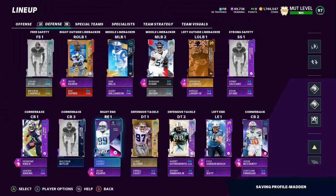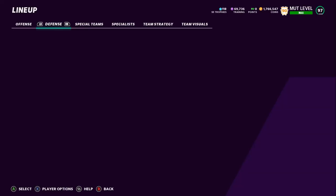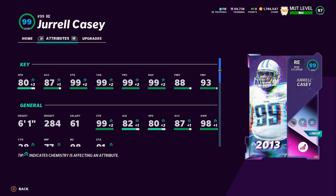I'm going to quickly sub Kevin Carter out just to show you guys his actual overall. There he is — he is a 99 at Right End, but you see Albert goes down to a 96 and Rashawn Evans goes down to a 97 because we lose a couple of Run Stuff points. So yeah, he's a 99 there. We'll put Kevin Carter back and have Jarrell Casey subbed in to see how he plays today.